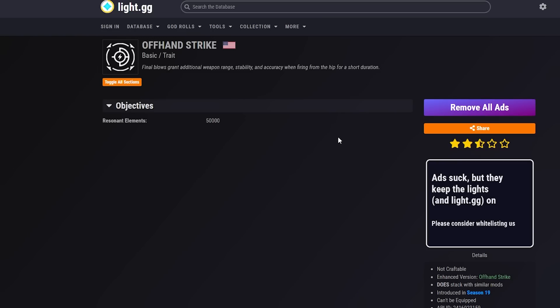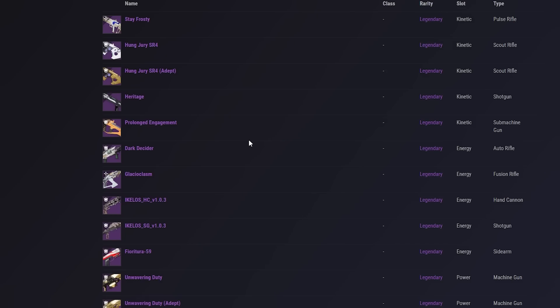In case you're wondering what weapons this perk can actually roll on, all of these weapons on screen now can get it. But the ones that are especially important are the Fior Itura 59 sidearm, as well as the Heritage shotgun from the Deep Stone Crypt Raid.